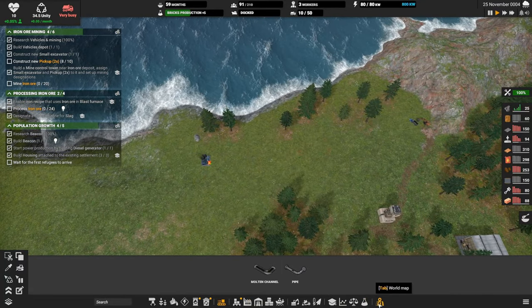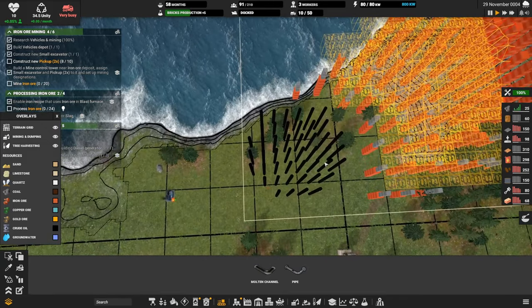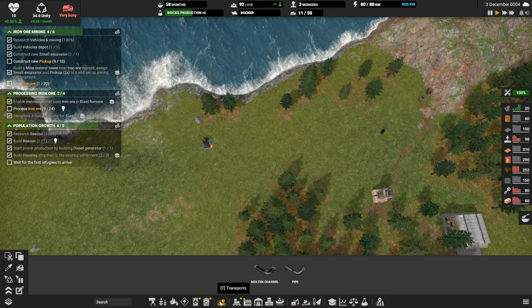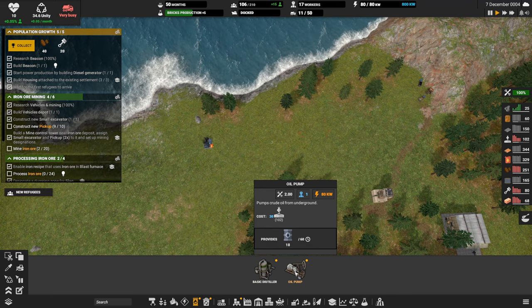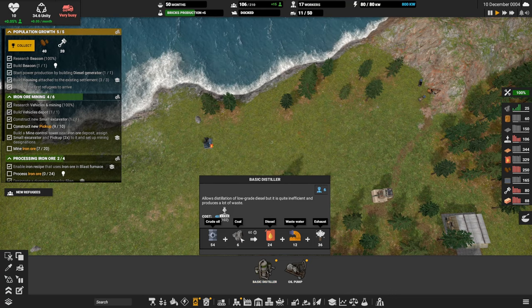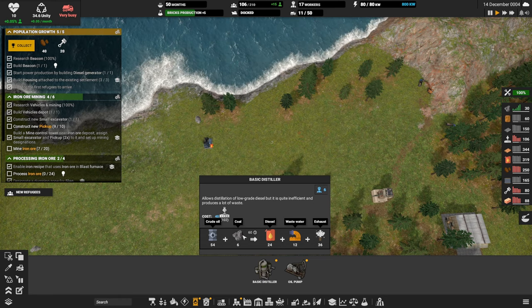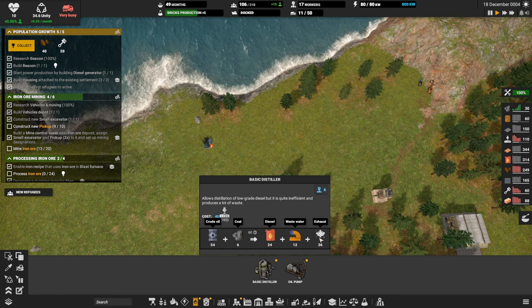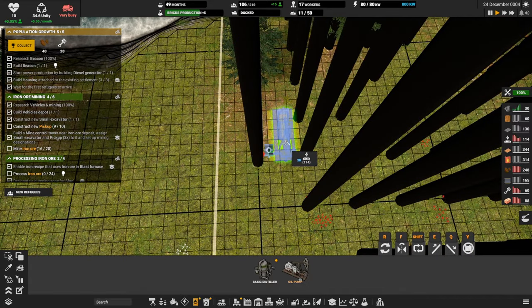We have oil pumps — we could get that going. Let's think about diesel production and take a look at the overlay. This area is where we're going to want to do our diesel. The oil pumps produce 18 per 60 seconds and then our distiller is going to take oil plus coal. We're getting coal from the coal burner right now. I'll rely on the burner until we can actually produce diesel. This is going to get us wastewater and exhaust. Three oil pumps doing 18 each — that's 54 total — and this distiller will take 54 oil. Let's lock these guys down.